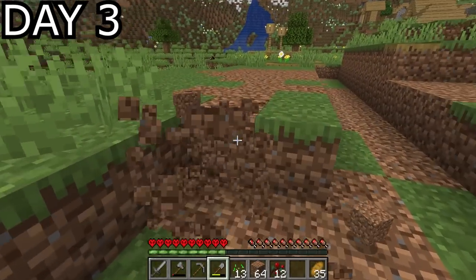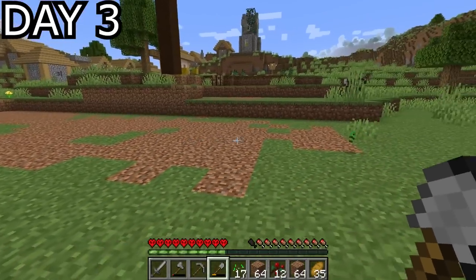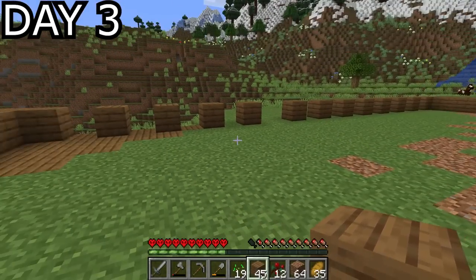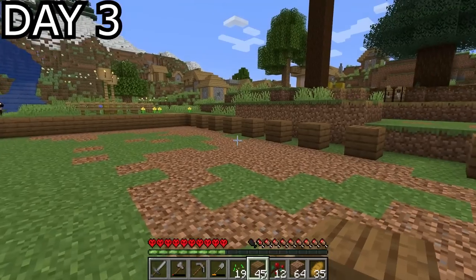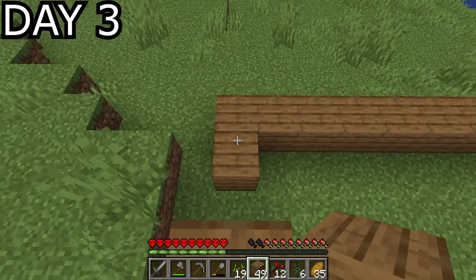Day three, I'm continuing to flatten the terrain for where the trade hall is going to go. Once happy with the small amount of land I'd flattened, I laid out the dimensions of the trade hall. It's only going to be a small thing with absolutely no aesthetics taken into account — practicality all the way. And once it's up and running I can expand as I need. Wood was one of the easiest blocks to use for building, and I was able to build up the walls before the day was done.